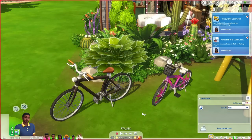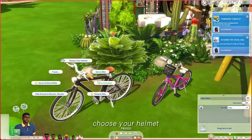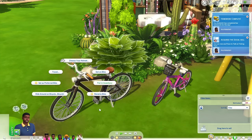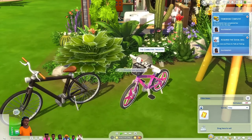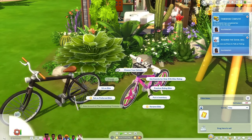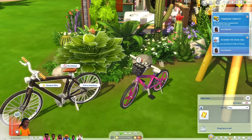The next mod I want to talk about is the Choose Your Helmet mod. Originally The Sims 4 University brought us bikes, but if your sim rode their bike they would just wear any random helmet, and for me that was kind of an eyesore. With the addition of the new kids bikes from Growing Together, Little Miss Sam has made it so you can also choose your helmet for kids bikes and adult bikes as well.